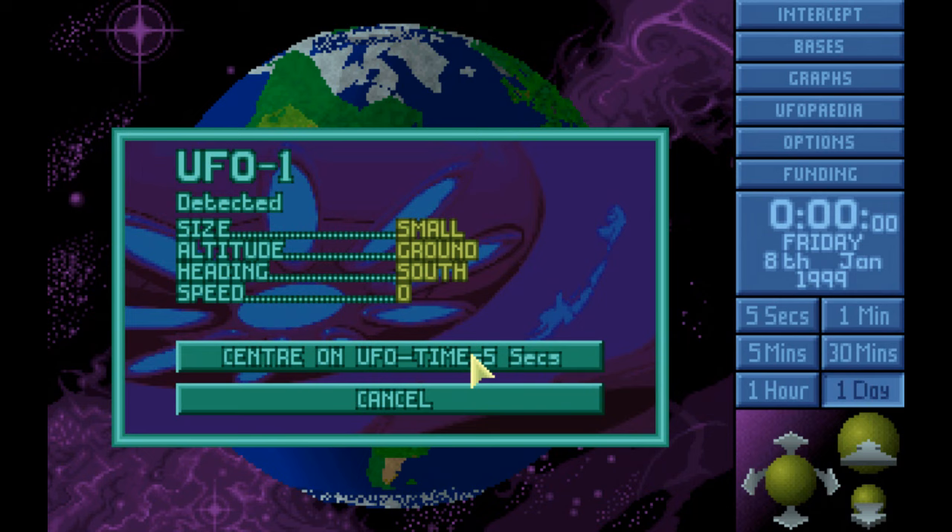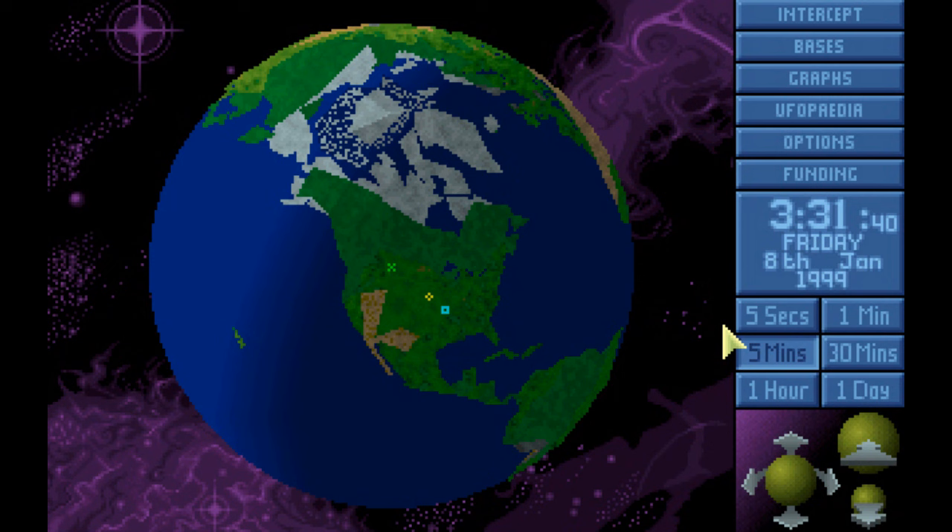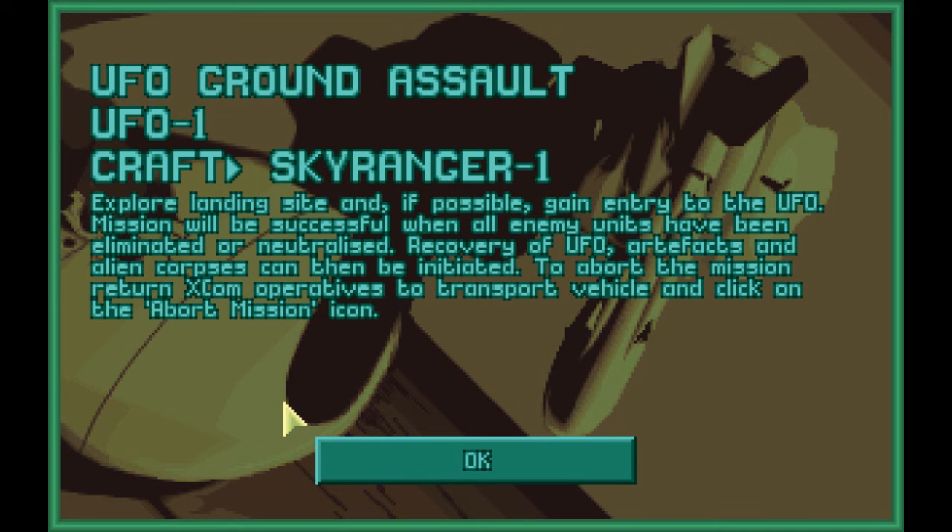Skipping ahead a little bit — I've detected my first UFO. Luckily he's already landed, so I don't have to intercept him. I'll show you that sequence a little bit later. But here is our first mission. We're going to touch down here. Just had to make a quick return trip to base for fresh underwear, but here we are — we're ready to go in.